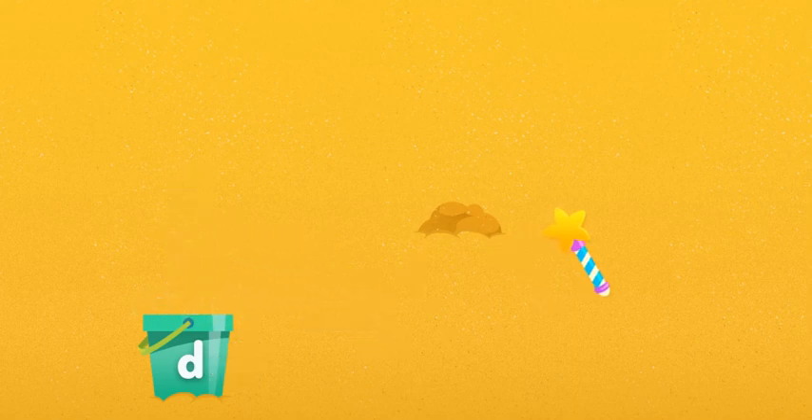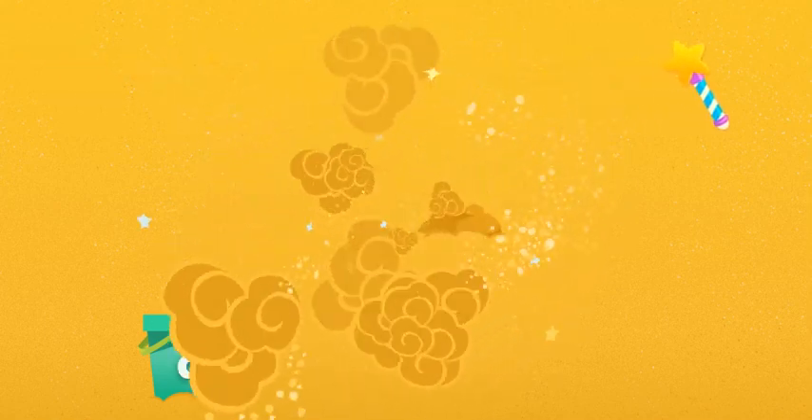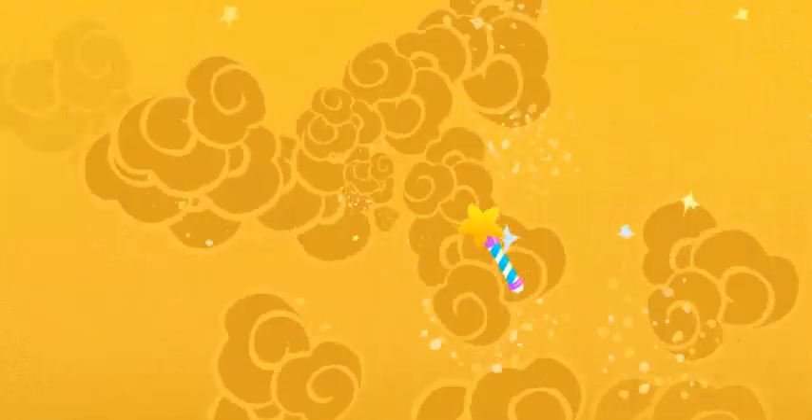I wonder what else we can find. Let's do our magic spell so we can dig for new things. What we found begins with D, like diamond and dog. But that's not all, there's more to find. Alphabet letters of every kind.